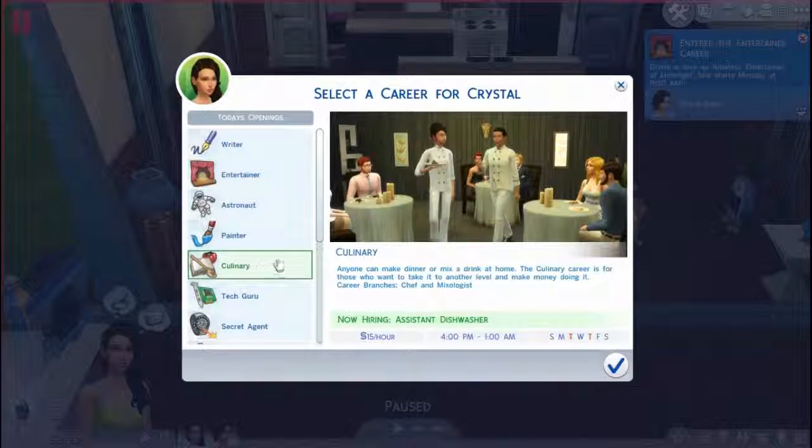And for Crystal: culinary. Anyone can make dinner or mix a drink at home, but the culinary career is for those who want to take it to another level and make money doing it. Career branches: chef and mixologist. I think I want her to be chef because her lifetime aspiration is to be master chef. And right now she's going to be assistant dishwasher.